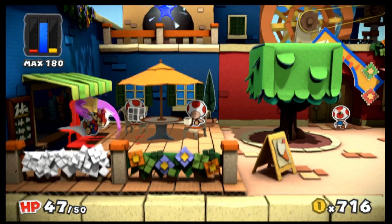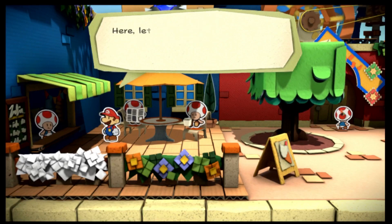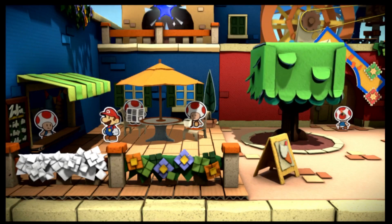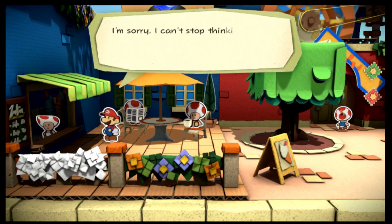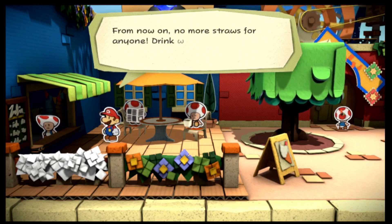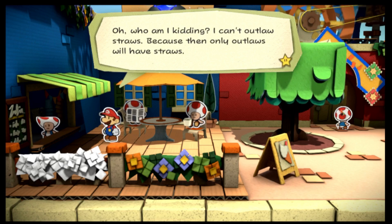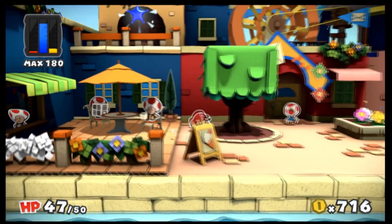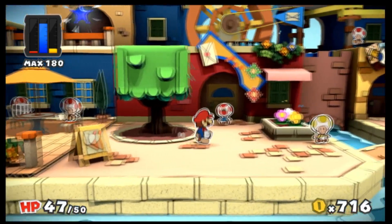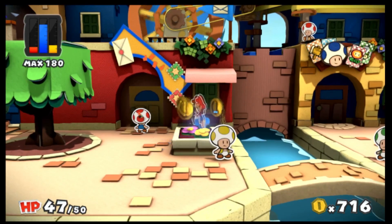I'm kind of running out of paint. You don't have any drinks, do you? I can't outlaw straws because then only outlaws will have straws. I need some red paint and some yellow — but I can use blue, it's fine.